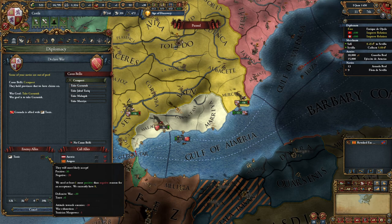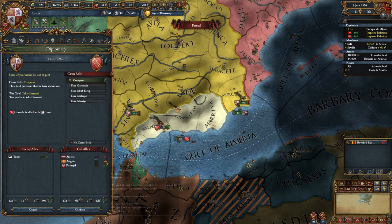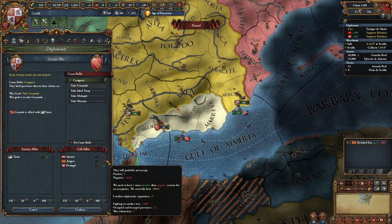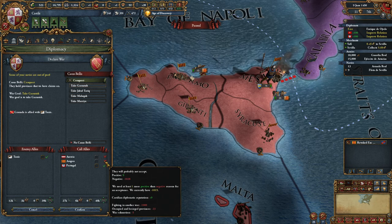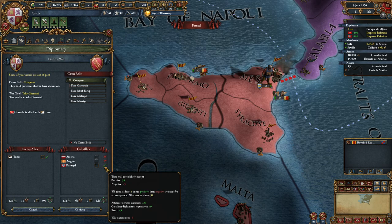Tunis has a bit of war exhaustion and low manpower but still wants to join. Who joins me? Austria does not want to join - too far away, no manpower, no strength. Aragon is fighting in another war - they are being occupied and besieged by Venice with war exhaustion, so they have too many problems to join. But Portugal also hates Granada and we have a good diplomatic reputation and they trust us.